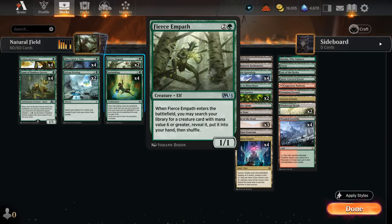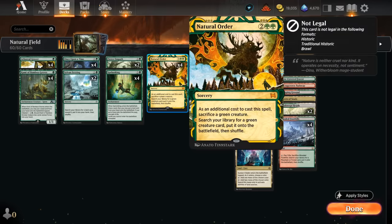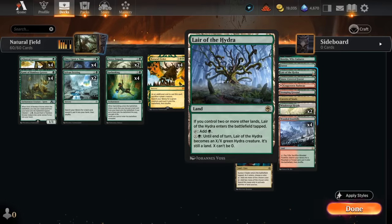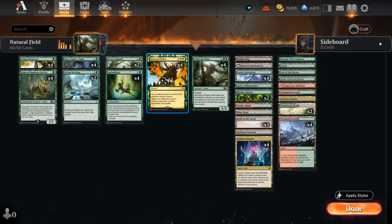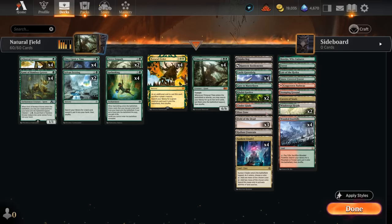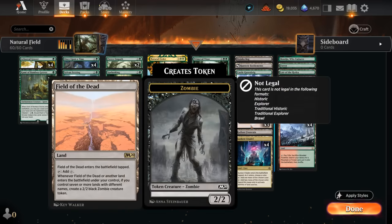For added consistency, we also have 2 copies of Fierce Empath — a 1/1 that when it enters can find a Primeval Titan and put it into our hand, and we can also sacrifice it to Natural Order if necessary. Our additional lands include Lair of the Hydra, which enters untapped early on so we can cast our Accelerants, and later in the game provides an extra win condition or a creature we could sacrifice to Natural Order in a pinch. Snow-Covered Forest alongside Regular Forest — one of each to search up with Fetchlands, while still having different names for Field of the Dead.